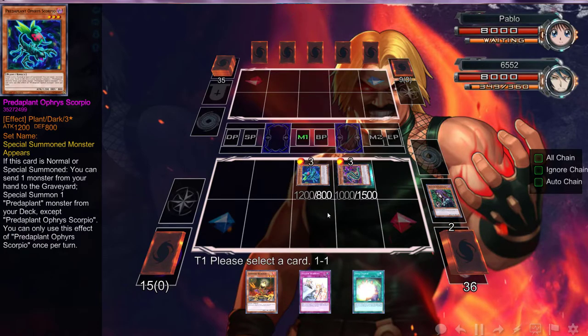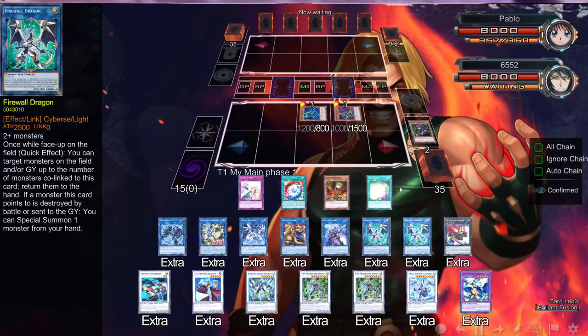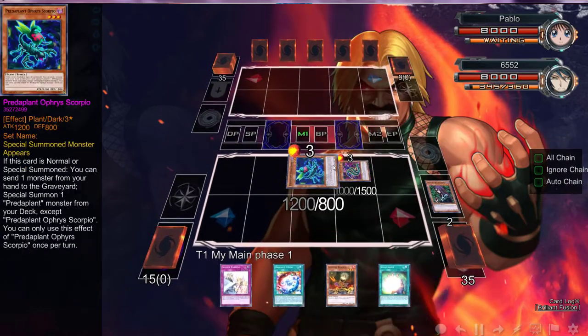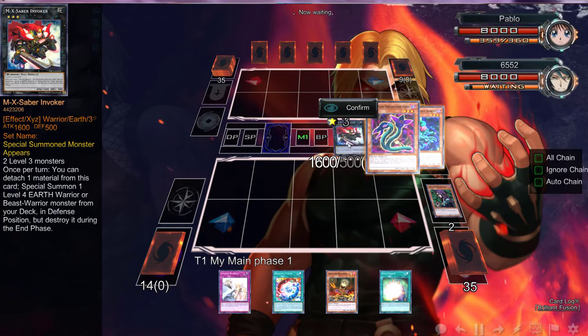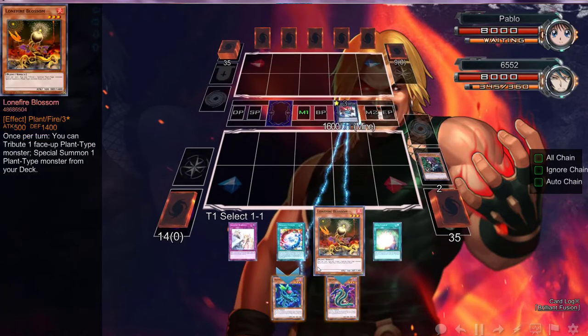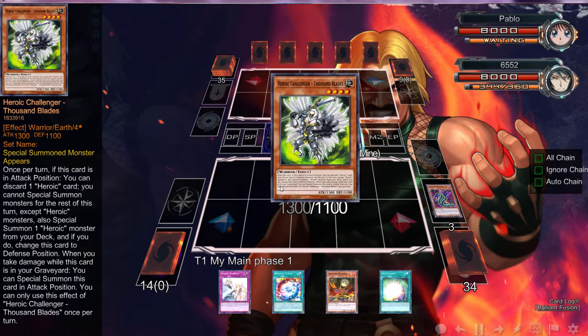I don't know how I'm going to go off but I know I can go off. We did add the Halqifibrax tuner, which is just an amazing addition to this deck. It's so good — we can just get out our Glow-Up Bulb, we can get out our Spore, we can get out our Unizombie. It's really unfair, it's really an unfair card. Let's go into that.